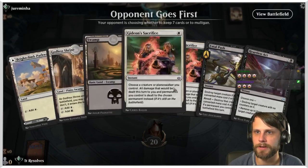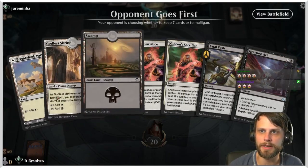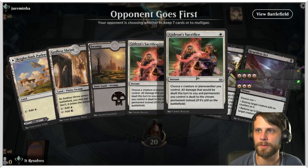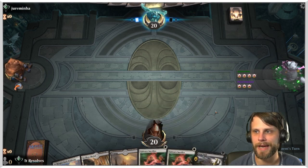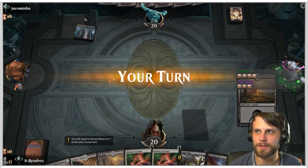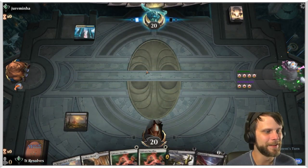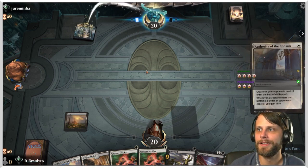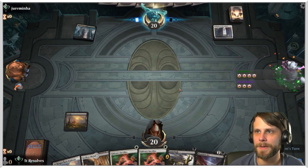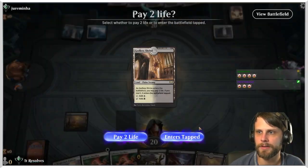Very reactive hand but I think we'll try it — we've got three lands, enough to get going. These Gideon's Sacrifices really don't do much until we have the Obliterator, so they're kind of dead. But against any early aggro deck we've got some tools. They show us the Hallowed Fountain — directly contrasting what I was hoping to see. There's still hope... never mind, there's less hope.